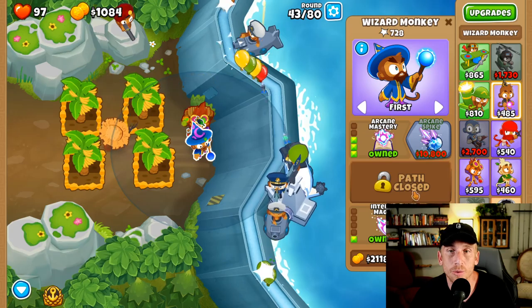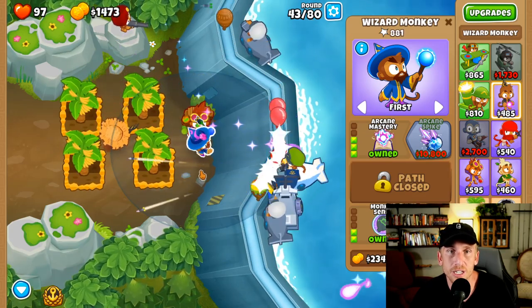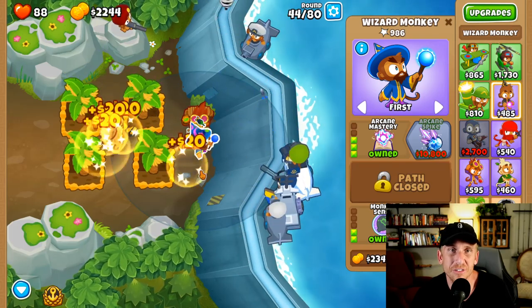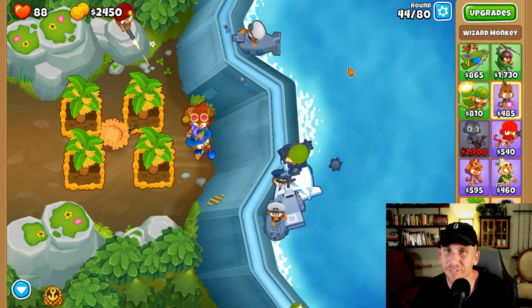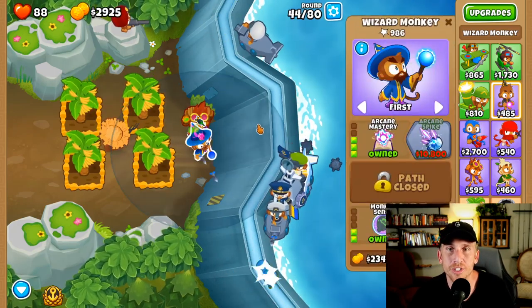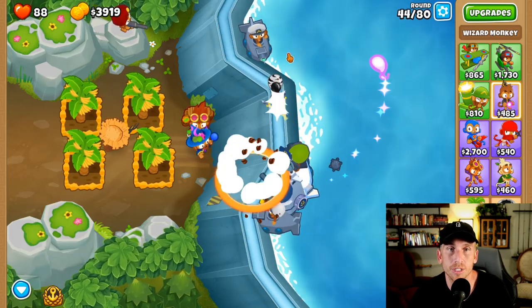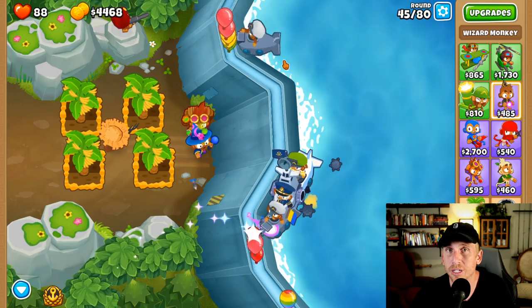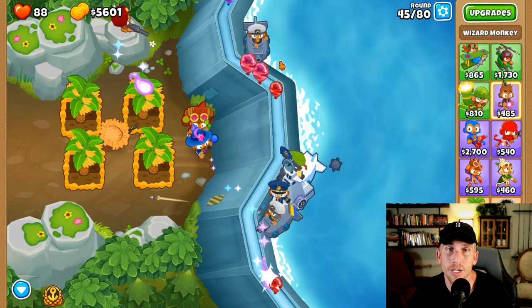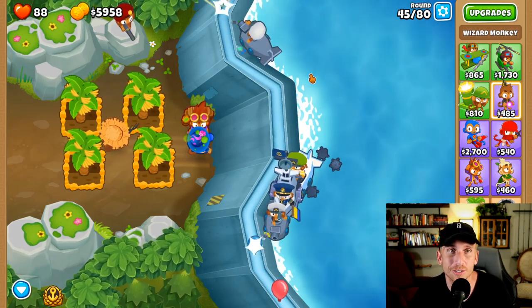Now what we're going to do — we need camo on this guy. Round 43, we might need to use an ability. We're going to lose a couple of lives, not a big deal. I was going to use an ability — I'm like, it doesn't matter, just losing a few lives. Now what we're going to do is jump straight for the $10,800 arcane spike. We're going to have to use an ability on 47 because those ceramics are going to overwhelm us for sure. We should have used it on 43 — again, I was just getting a little greedy.